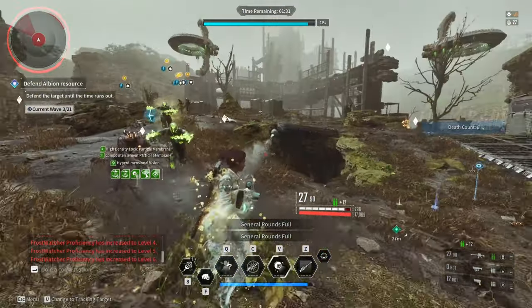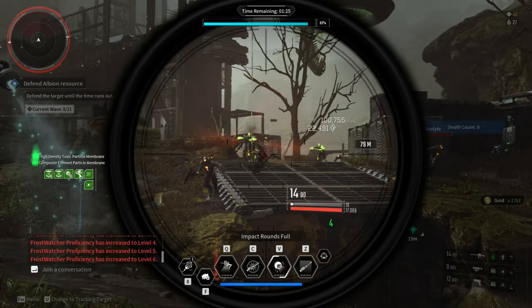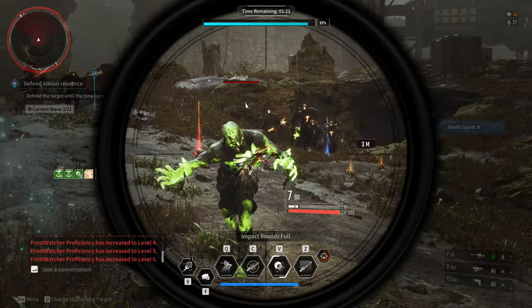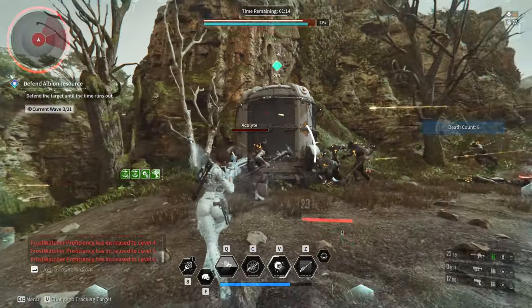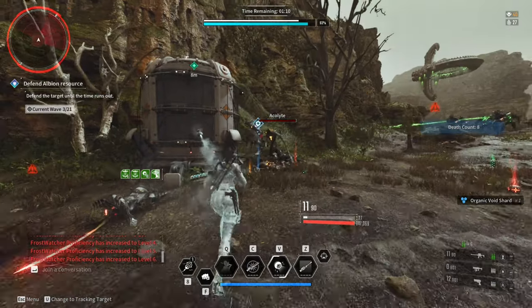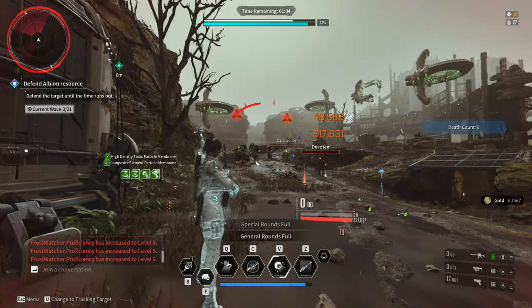This is kind of big simply because we used to do resource defense back in the day for leveling our descendants and our weapons. But now we have the 400% invasion missions which gives massive amounts of XP. As of right now, it takes around 7-8 runs of 400% invasion missions to max a descendant and a weapon — and it also depends if you have an XP boost or if you're using an external component with a character XP or firearm proficiency modifier. That's how fast it takes to level up nowadays.